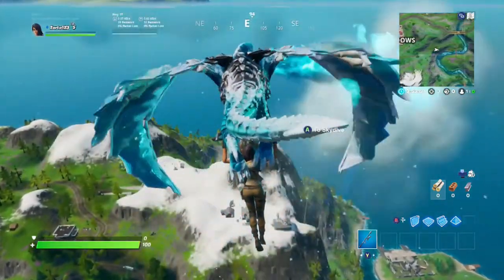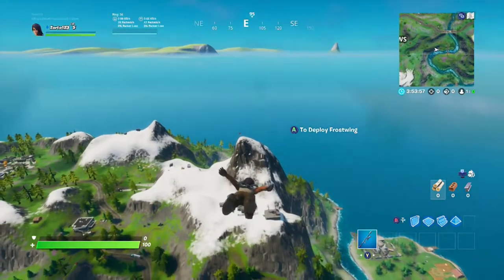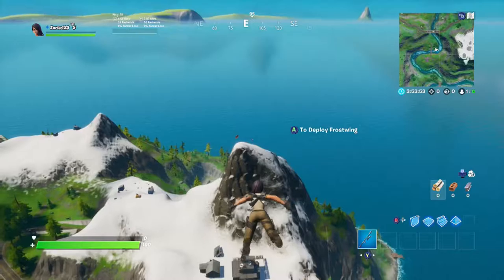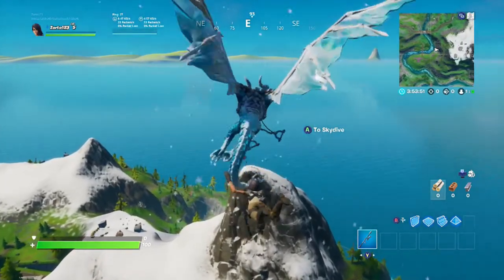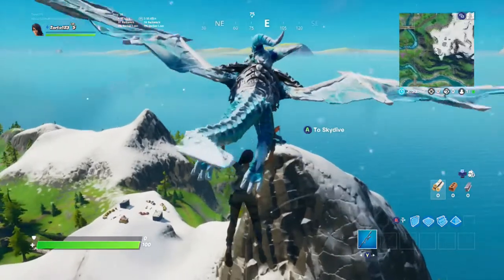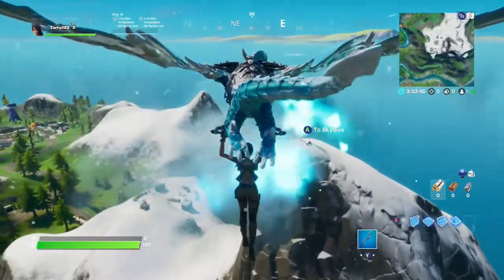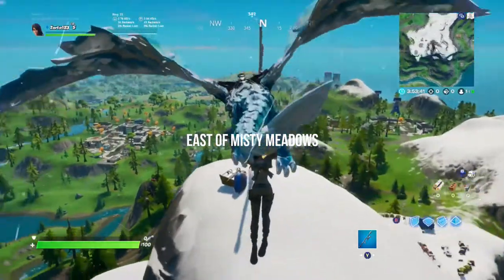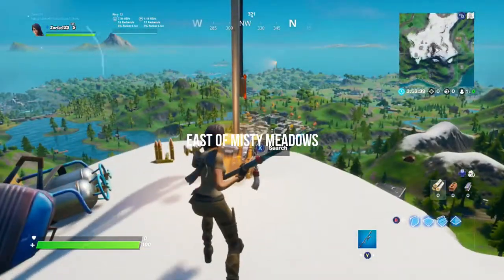In today's video I'm going to be showing you guys the Lockhees Lighthouse, the Ski Resort, and the Mount K. We're actually landing at Mount K right now. This is to the south of Retail Row or to the east of Misty Meadows, whichever one you prefer to go by. And this is the tallest peak on the entire map, so hopefully you guys know where this place is.